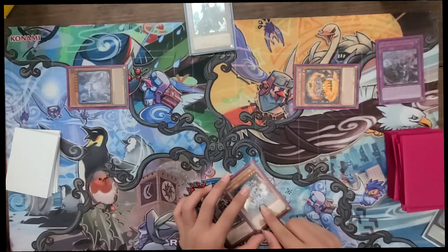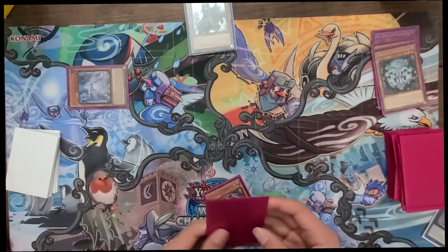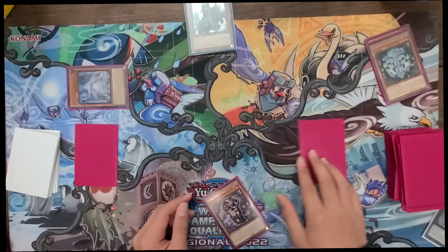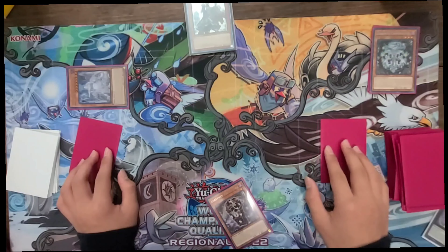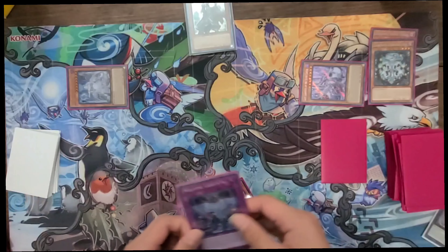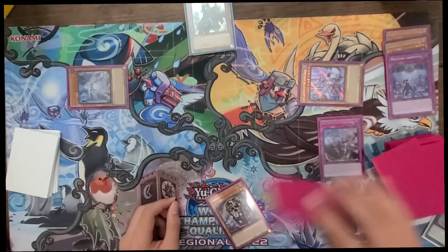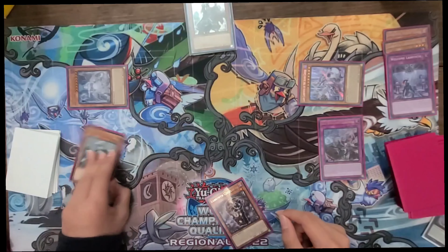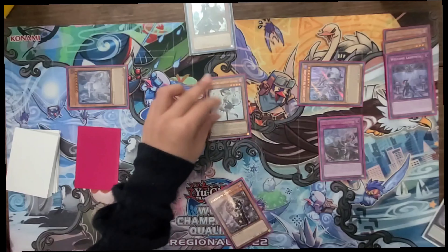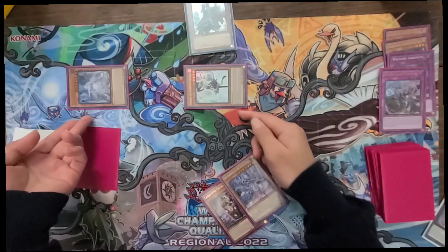Then Lovely pops one from their hand. Use Stovey's effect to send itself from the field and Shanjack to set Welcome Labyrinth from your deck. Then use Lovely's effect to set Big Welcome from the graveyard. Going into the next turn during the draw phase, activate Welcome Labyrinth to special summon Lady Labyrinth. Then activate Big Welcome — Lady will set one normal trap from deck, which will be Epidemic, and Big Welcome will special summon one Ariana from your deck and return Lady Labyrinth.